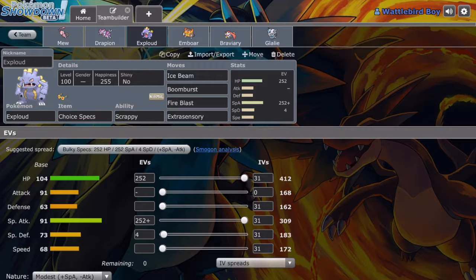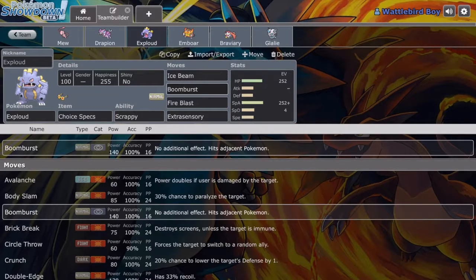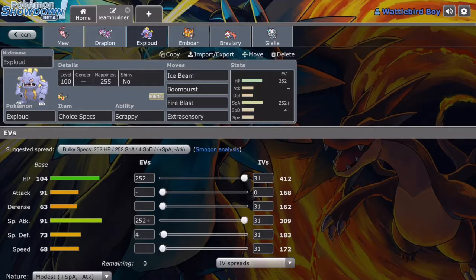Exploud with Choice Specs and Scrappy. Boomburst — absolute nuke. Choice Specs, Scrappy, Boomburst is an absolute nuke. 140 base power, 100% accurate, no side effects whatsoever — Boomburst is a lovely move. Then Fire Blast, Extrasensory, and Ice Beam — just coverage.